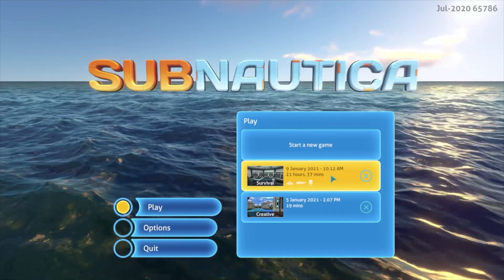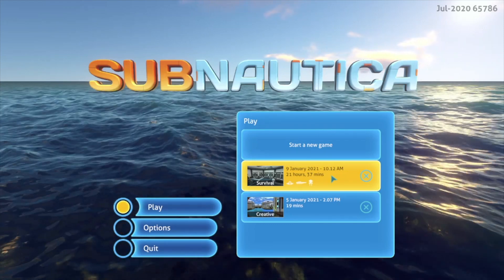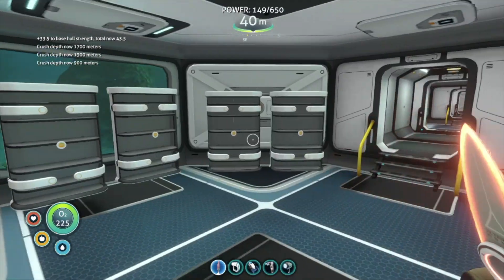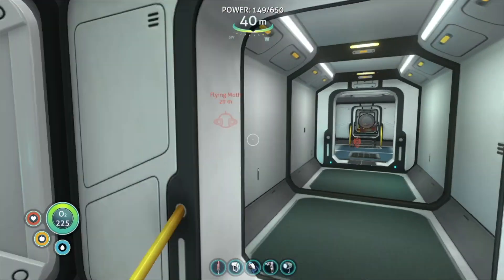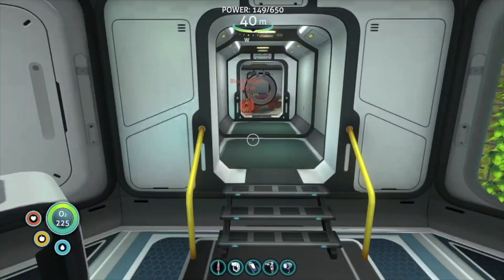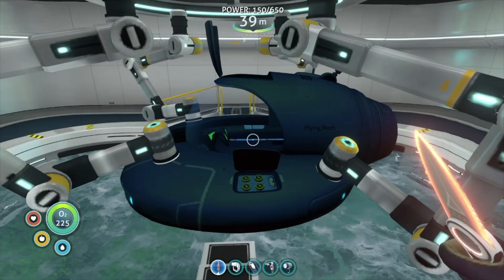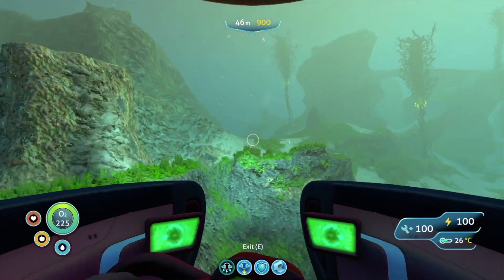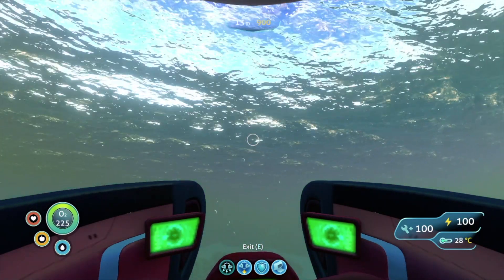I am like 99% sure that this location will get you the prawn suit drill arm. I've hopped into my world here and I'm just going to use my seamoth for this. You can use whatever vehicle you want, but I find that the seamoth is best. I definitely recommend the seamoth.